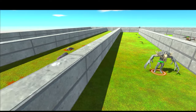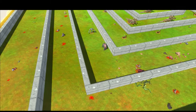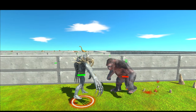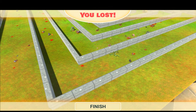He made it to the ninth segment of the death run — the third inner segment — where he will face the unfortunately very powerful Squash, who kills the gorilla giant. Our gorilla giant team has lost, but they made it very far.